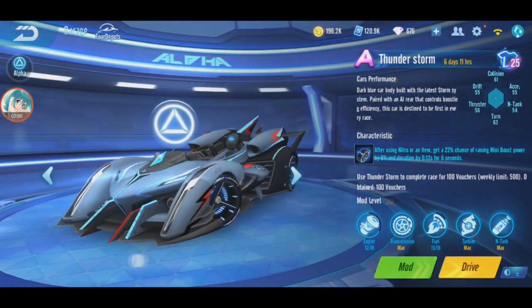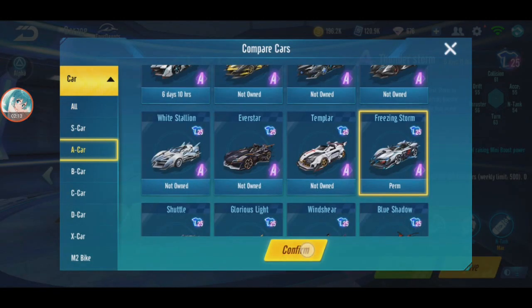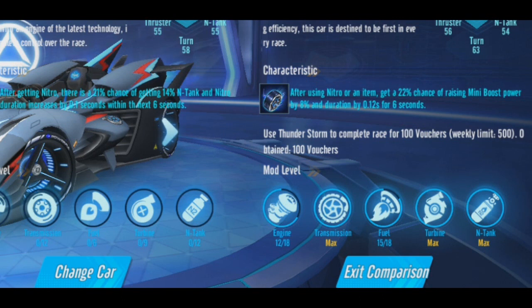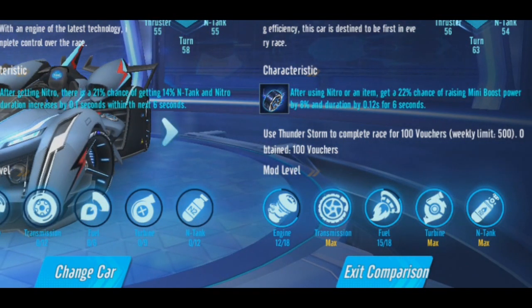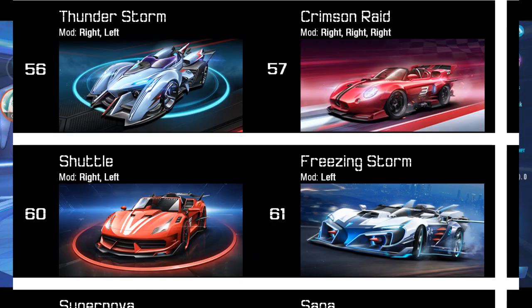Since this is the second free event car, the first one was Freezing Storm. Let me compare Freezing Storm and Thunderstorm. Freezing Storm's drift is better; Thunderstorm's collision is just slightly higher, acceleration also, and tank also - just slight difference. But Thunderstorm's turning is a bit higher. The difference is drift and turn - Freezing Storm's drift is higher but Thunderstorm's turn is higher. The characteristics are also similar - 20% chance of getting something, but this one gets mini boost power and duration increase.